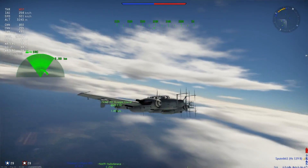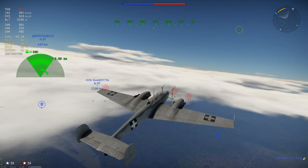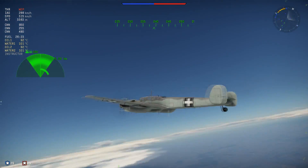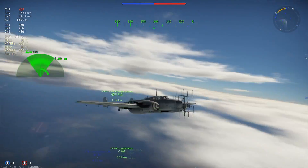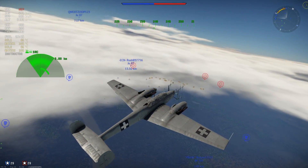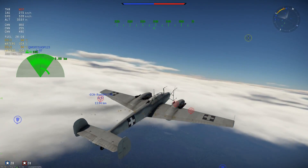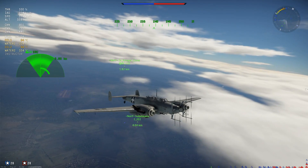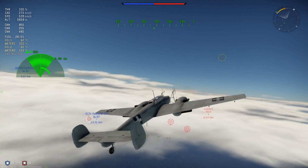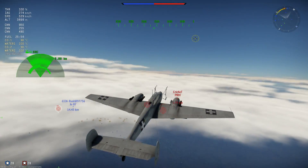Hey guys, Jengor here. Welcome to today's premium review in which we are taking a look at the Italian — or is it Hungarian — but anyway it's in the Italian tree: the Italian BF110 G4 sitting at 3.7 battle rating. The fourth rank 3 premium for the Italian that is fleshing out nicely. Hopefully they will soon be adding something in rank 4 and maybe rank 5, and rank 1 and 2 can also use some extra planes, but this thing is a nice addition.